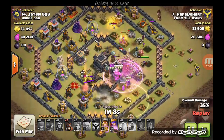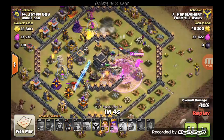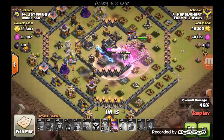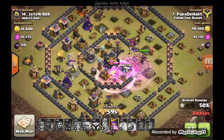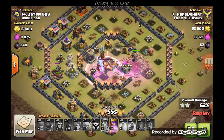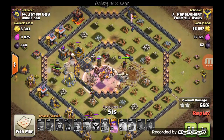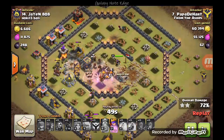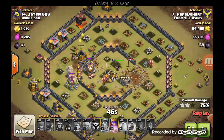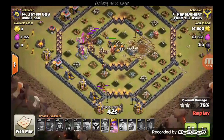He dropped the Rage Spell near the center of the base — I agree with that decision, though it didn't catch any of the Valks. He also saved Hog Riders, which he deployed towards the western side of the base. Basically now it's a race against the clock. He's in great shape — the Hog Riders are moving right around the base, and he has Hog Riders in the center too. He basically owns the base at this point; there are no defenses left.